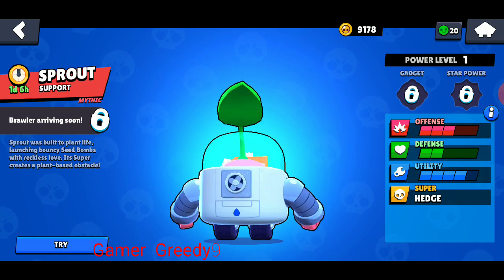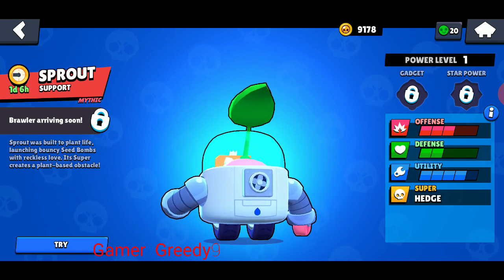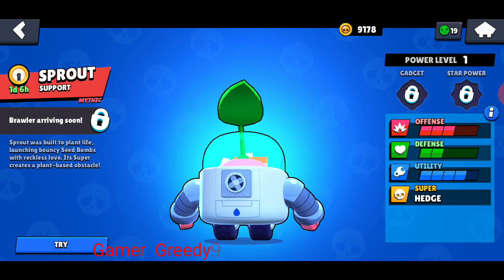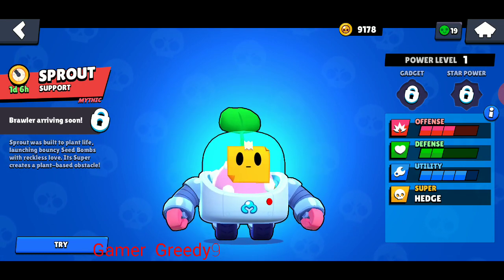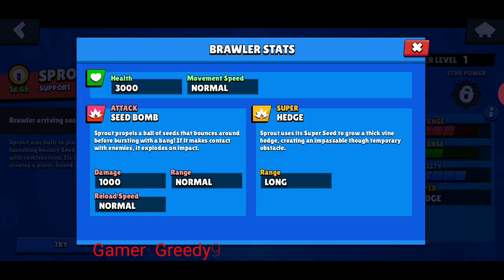Sooner or later, Sprout will be here. Just look at the stats — graphical stats show three bars for offense, two bars for defense, utilities at least four, super hedge. The attack is Seed Bomb, health is 3000 — that's not bad considering it's level one. Movement speed is normal, which is fine. The super is Super Hedge with long range, reload speed is normal, range is normal.